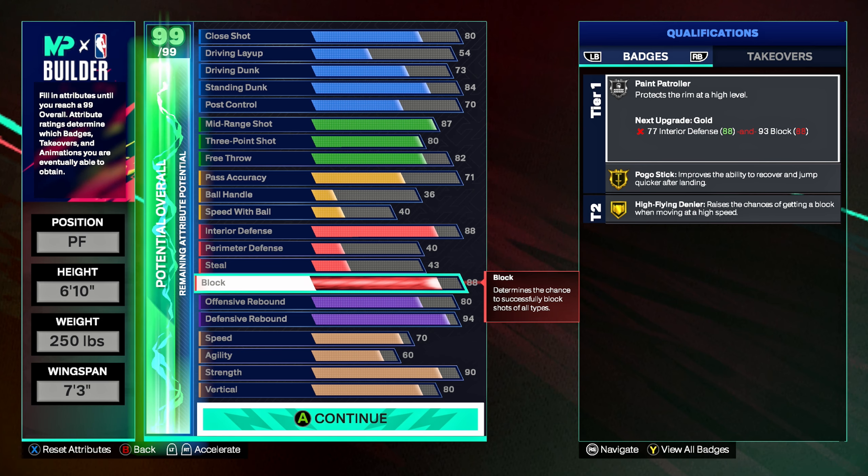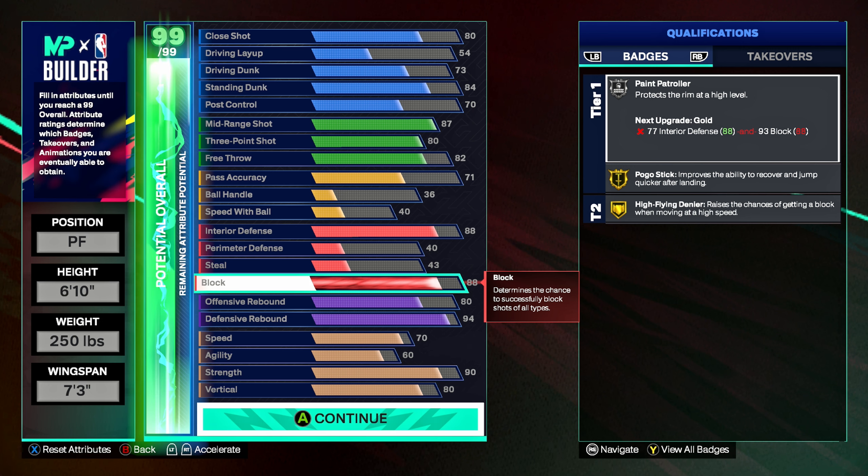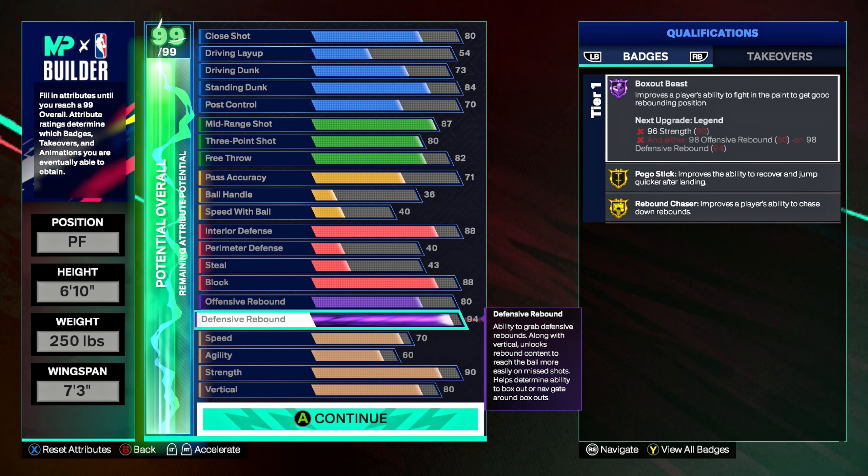Off ball pest and post lockdown both on gold. Pogo stick and high-flying denier on gold. For rebounding badges: box out beast on Hall of Fame, pogo stick and rebound chaser on gold. If you use your first set of badge breakers on Superstar 3, you get box out beast and rebound chaser at legend. On the next set, use it on block to get a 93 block and paint patroller on gold.